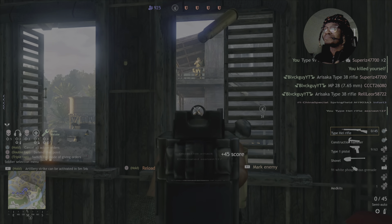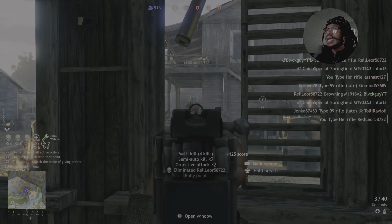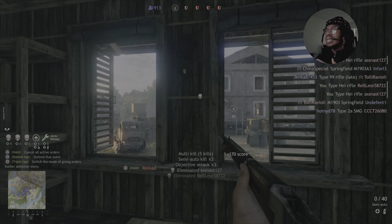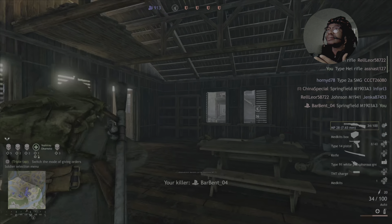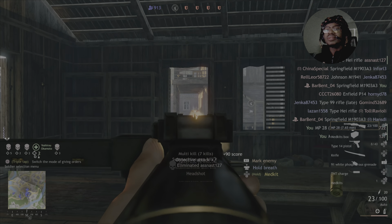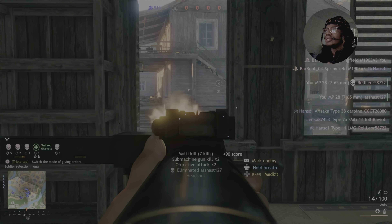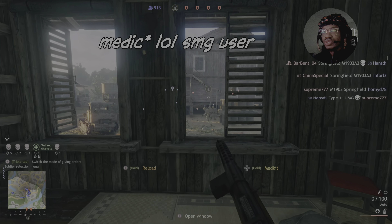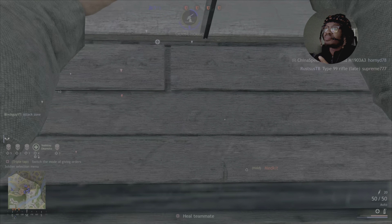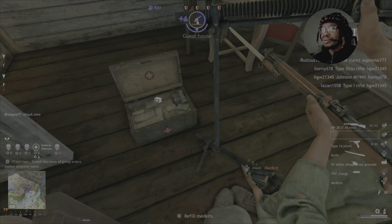You can see we're attacking the first point. The bombing run I used wasn't that effective — it only got me about five kills — but what it did was funnel all the enemy into the building. From that point I knew it was smart to switch to an assaulter, which has a lot more close-range capability and ease clearing out objectives in tight confined buildings like this one.